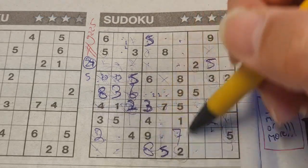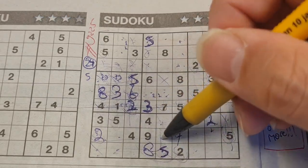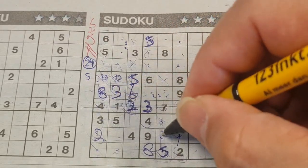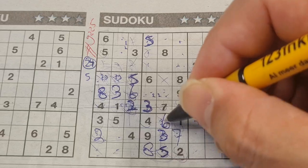Two numbers left in this big square: three and six are missing. We have a three in this row — no three there, so three should be here and six goes there.